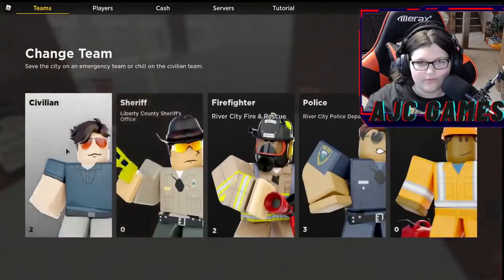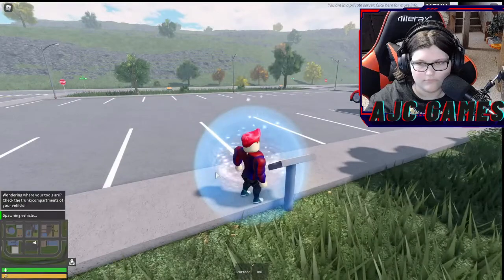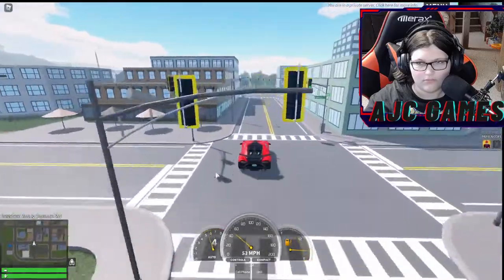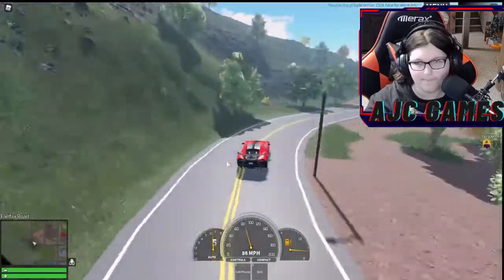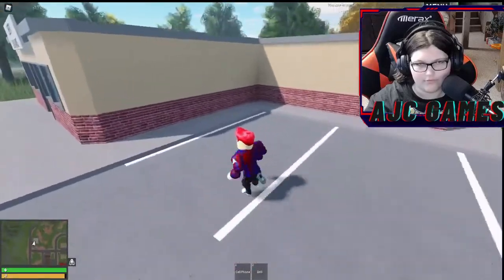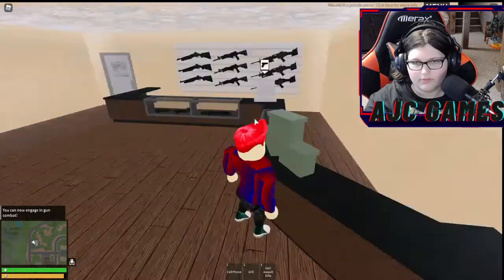Let's head to the civilian team because there's one more thing to check out. Let's grab the Bugatti and head to the gun store. There we go — if we go to the gun store and grab a gun, there are ammo boxes.